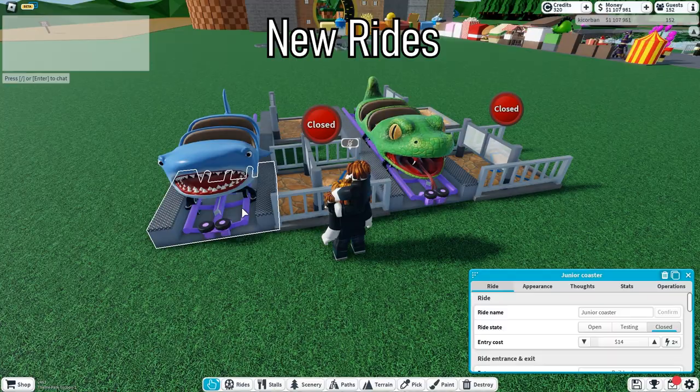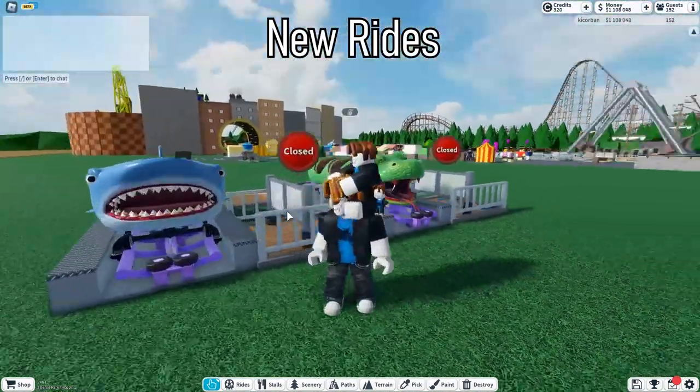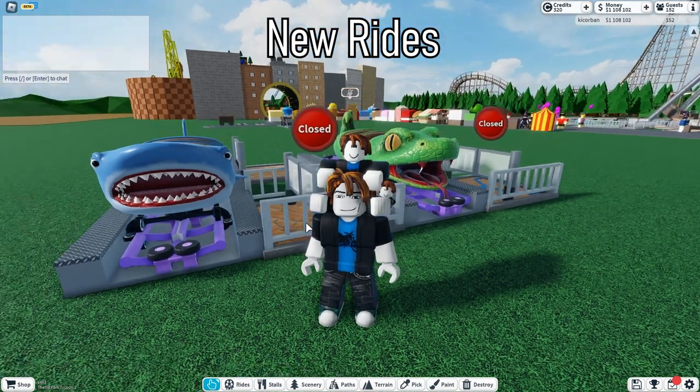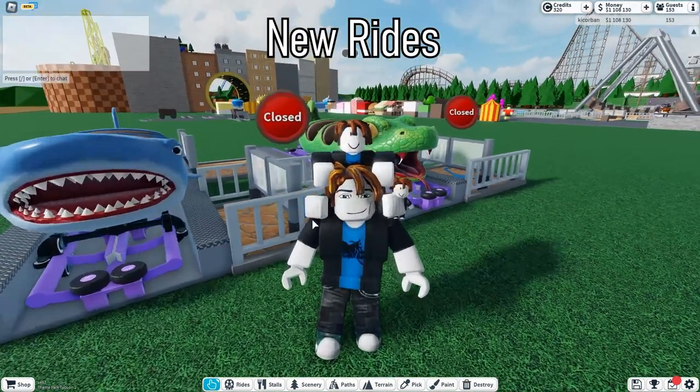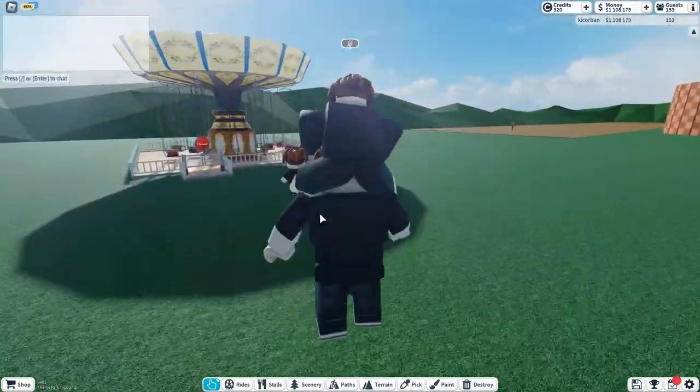The last notable additions are the new rides and skins. We have two new junior coaster skins: the shark and the snake, both costing 2,500 credits. Pretty nice skins which will look awesome in specifically themed areas.